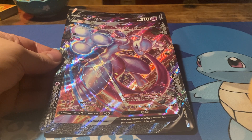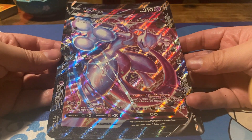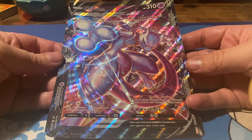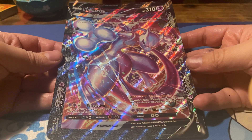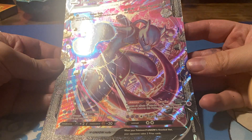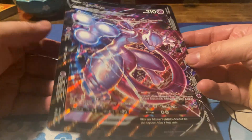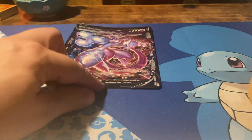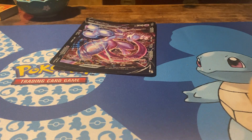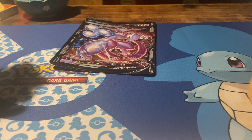Hello everyone! This is a weird unboxing, isn't it? My camera decided to fail me during the entire video of this Mewtwo Union V box. So I have nothing to show for it, and so I'm going over the cards and what I pulled. Before we continue on with the next V Union Green Ninja, which is the star of the show.